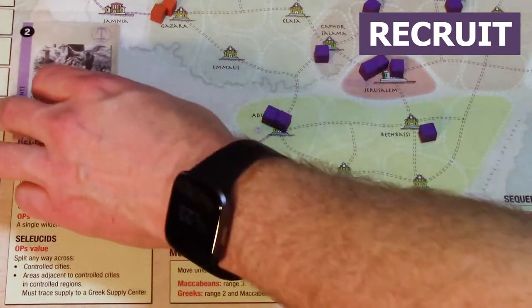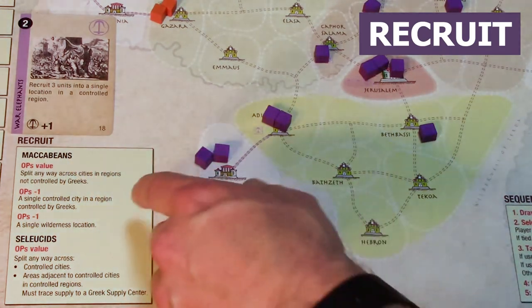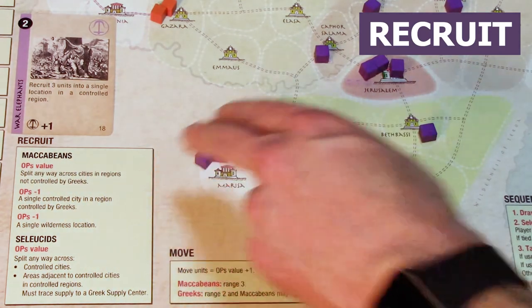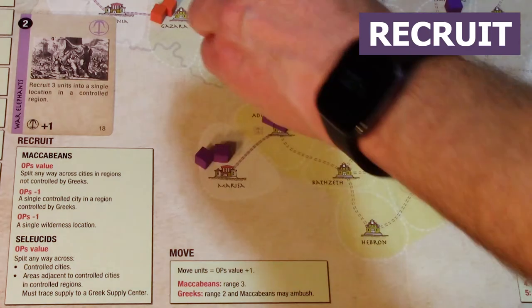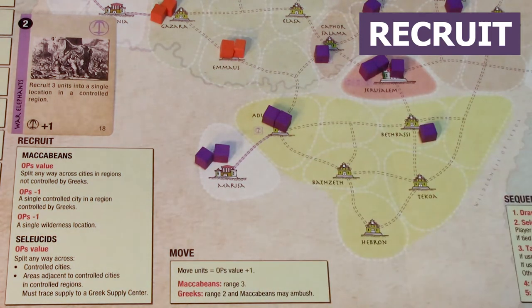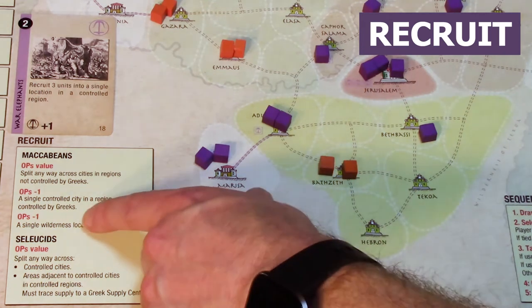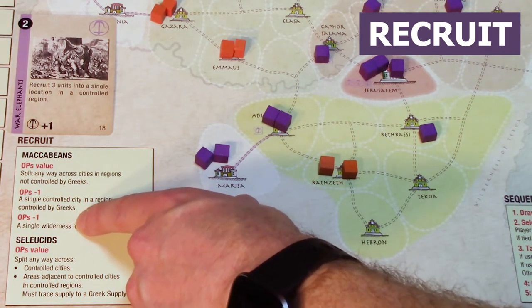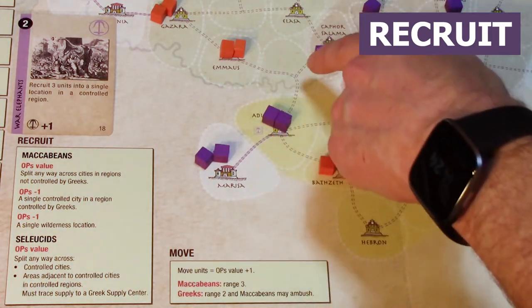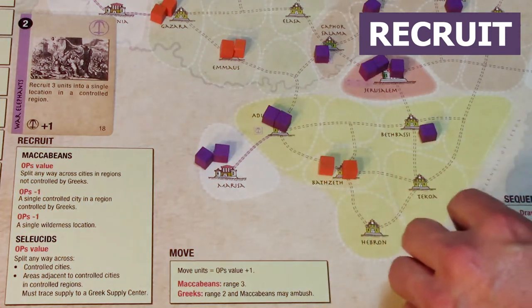How to use operations points. This card has two ops points. As the Maccabean player, I can split that among any cities in a region not controlled by the Greeks. If the Greeks control a region but I already have a unit in a city there, I can recruit at ops minus one — so ops 2 minus 1 equals 1 unit. I can also place into a wilderness area — any area without a city — at ops minus one, even in a Greek-controlled region.